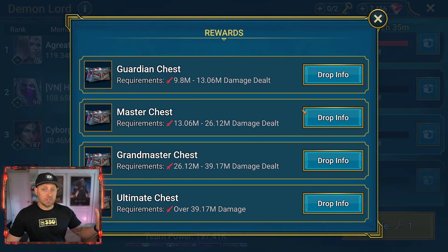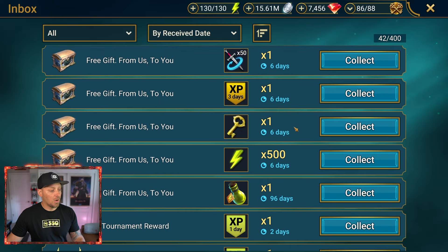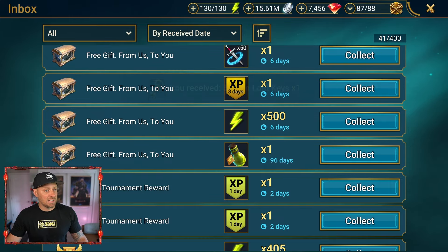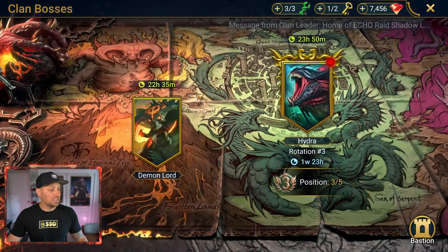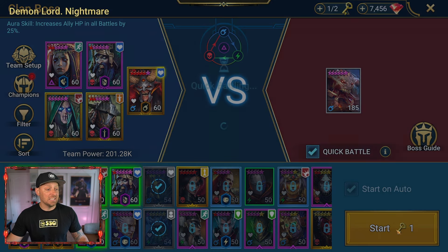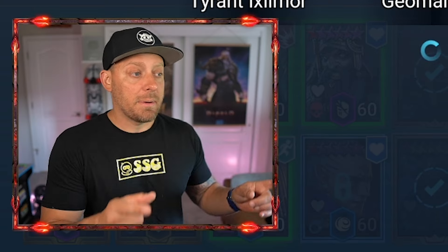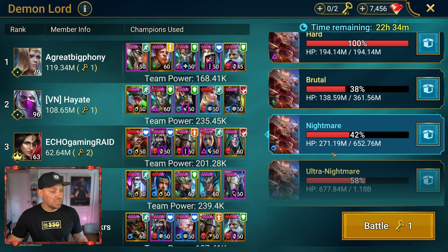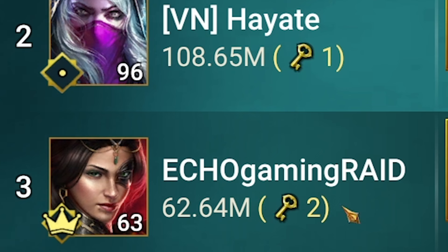As of right now I only have enough damage to have received the Grandmaster Chest, and the rewards in Grandmaster Chest are not as good as the Ultimate Chest rewards — which can get me a Sacred Shard or a Legendary Skill Tome, the two jackpots of this reward. When another key becomes available later today I need to come in and try to get the Ultimate Chest. Actually, I think I might have a reward where I can do it right now — check it out, a key was a gift because of the maintenance that just went on inside of the game. Let's collect that and do our final attack on the Nightmare realm. With 28.99 million damage we have achieved that chest. My total damage is 62.64 million, and it took me two keys to do it.